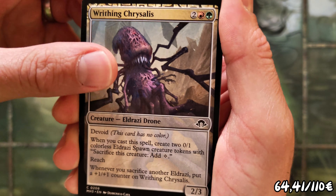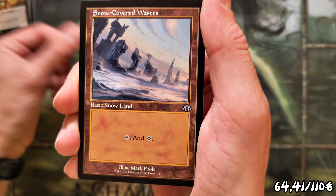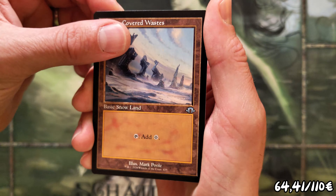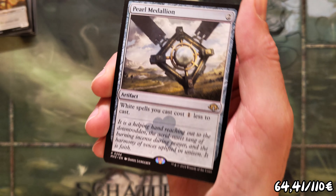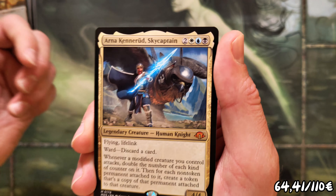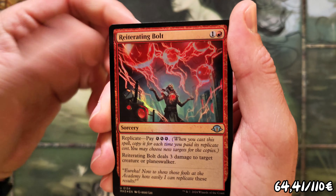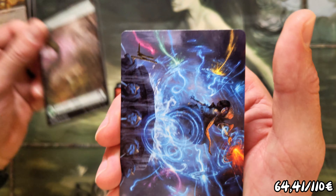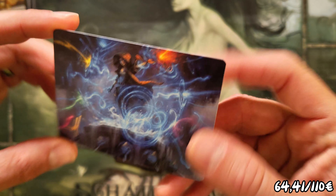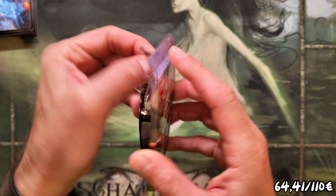Morota Umbra, another Chrysalis, sure. Mace the Battle — ooh, Snow Covered basics, old border, looks nice. Oh damn, a Pearl Medallion — we don't want to see these. And Arna again — why? There are so many Arnas in these bundles. Really cool-looking counterspell here: it's the Flusterstorm.